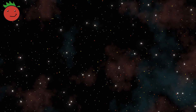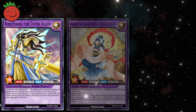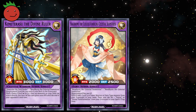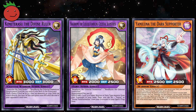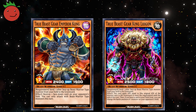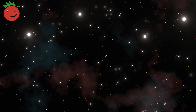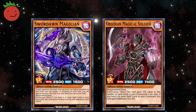The Dark Warriors receive some new fusion monsters — Kimitarasu the Divining Ruler and Hagoromo the Cloudal Handling Celestial Seamstress — as well as a new main deck monster, Yami Luna the Dark Supporter. Beast Gears make a comeback with two new boss monsters: True Beast Gear Emperor Kong and True Beast Gear Emperor Liogon. Dark Spellcasters also receive a few new cards, including Sword Dawn Magician and Obsidian Magical Soldier.